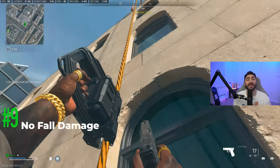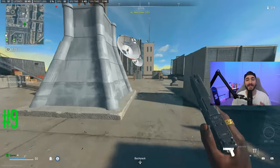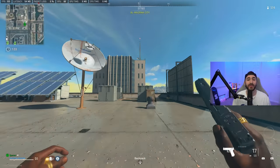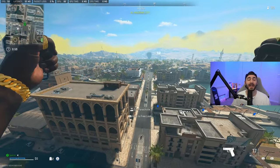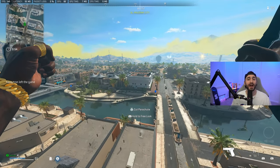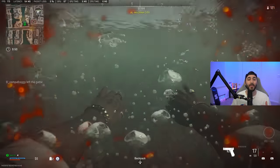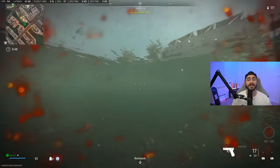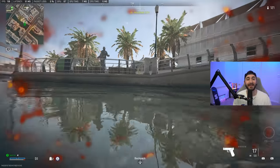Coming in at number nine: you can fall into water from any height and you will not die. This is really helpful if you like hot dropping at high rise or if you use helicopters a lot and they get shot down. If you're floating and getting beamed and you're near water, just cut your chute — you'll plummet down into the water and survive no matter how high up you are. This will get you out of a lot of tight situations.